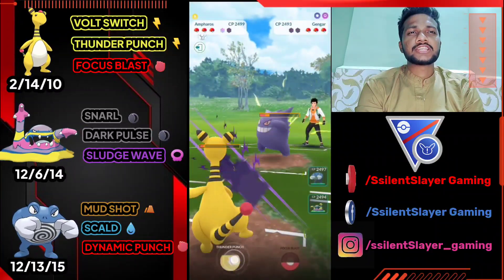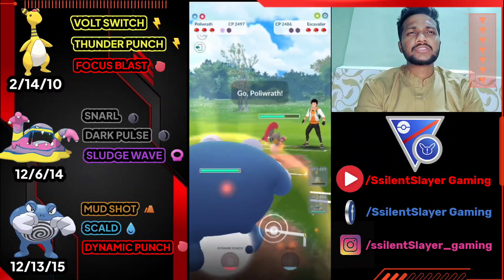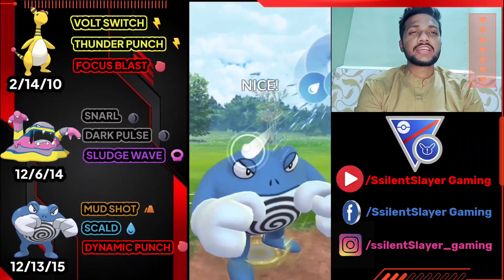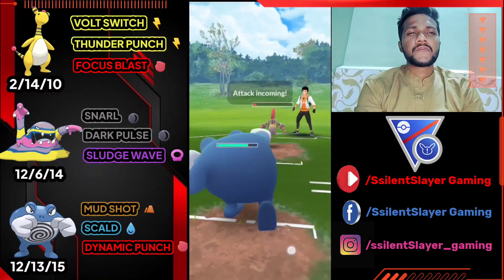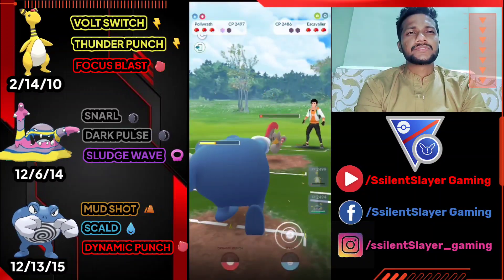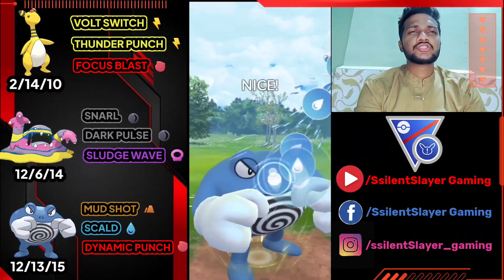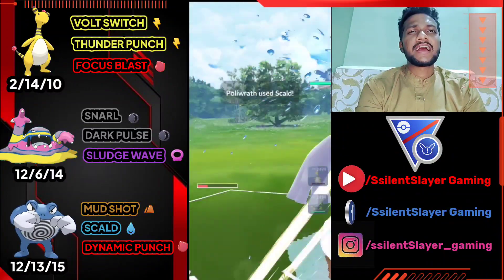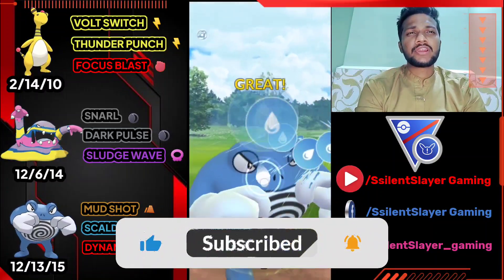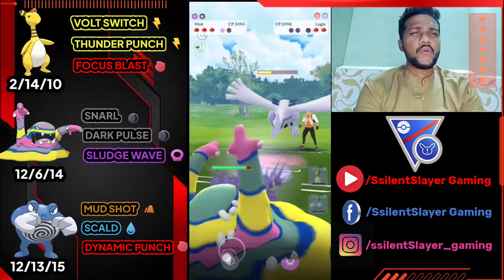Opponent got Shadow Punch and just switched to their next Pokémon. They bring Excadrill — let's bring out our Poliwrath and use Scald. Sometimes Scald makes the opponent's attack fall. We got Excadrill with one shield left. I think it's Lugia at the back, so let's use Scald. I have Alolan Muk at the back, so it's GG for us. Alolan Muk is a Dark-type and Lugia is Sky/Psychic, and we have Snarl and Dark Pulse — one Dark Pulse can one-shot Lugia.